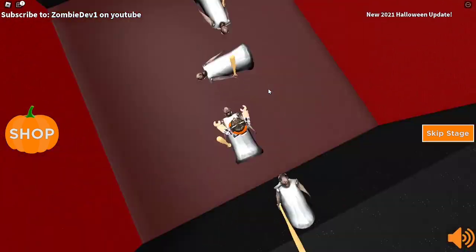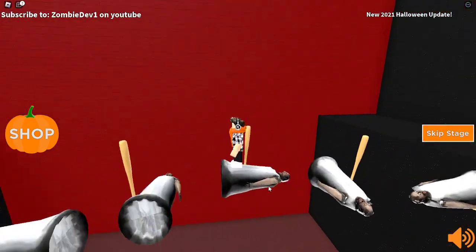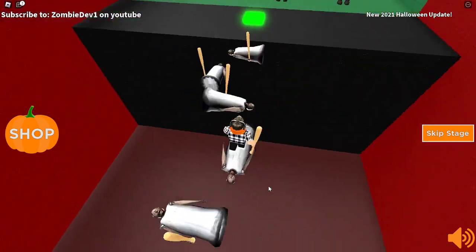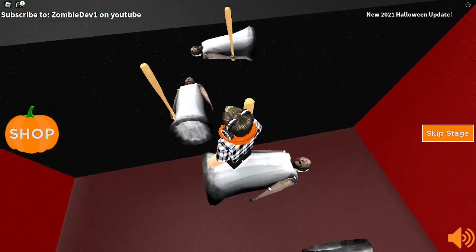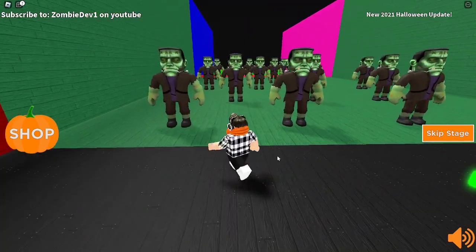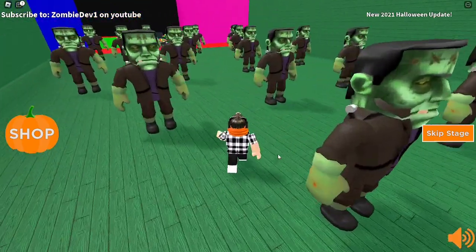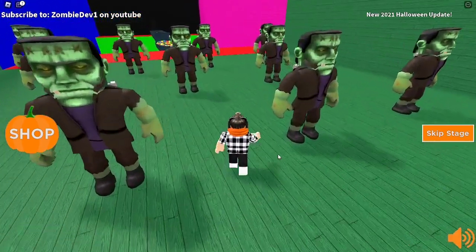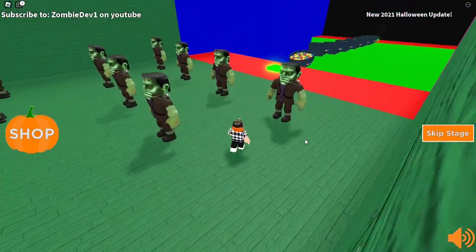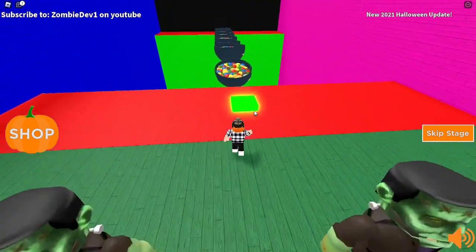Who is this? They look like a salt shaker or something - they're holding a bat or something, I don't know who this is. Now we have some Frankenstein monsters that we have to walk past. A lot of these obstacles are just a little bit too easy, but I think it's really cool though.